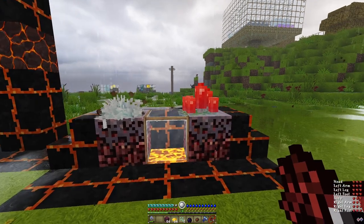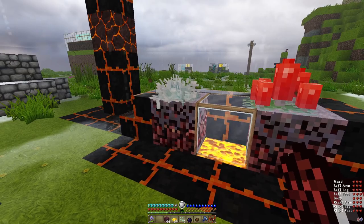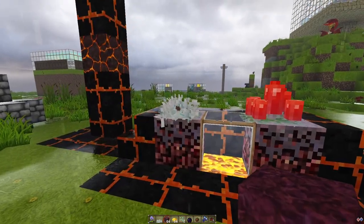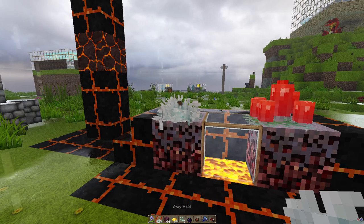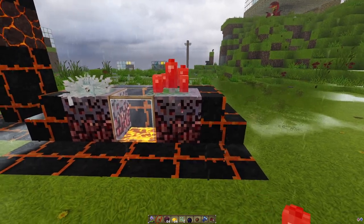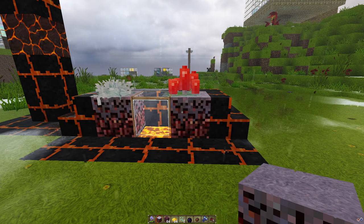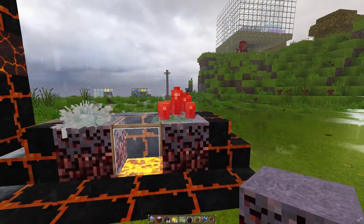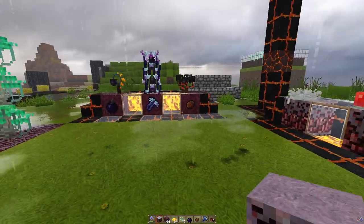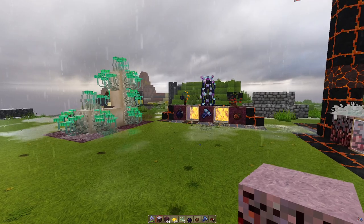Lastly we have the gray mold and the red mold. Both of them you grow on nether mycelium. Not too amazing really - that one gives you gray dye, this one gives you red dye. And that is basically it. Now let me show you guys what all this stuff looks like in the nether.